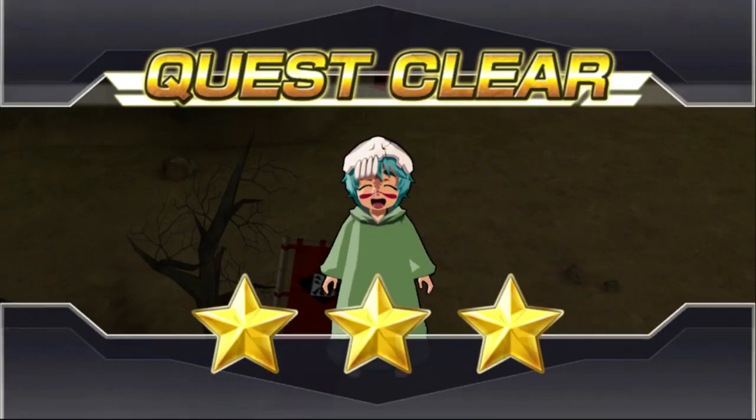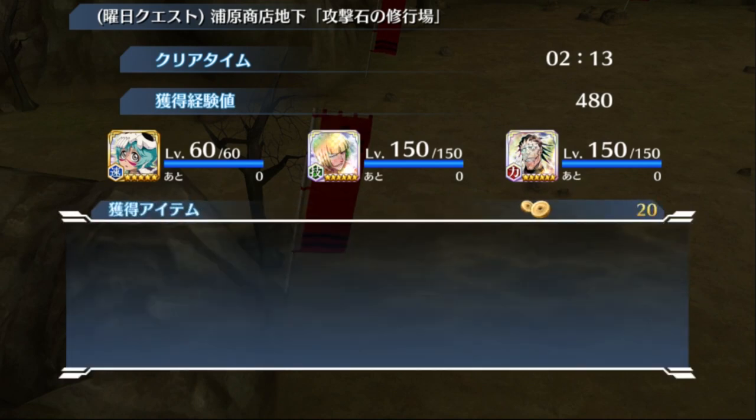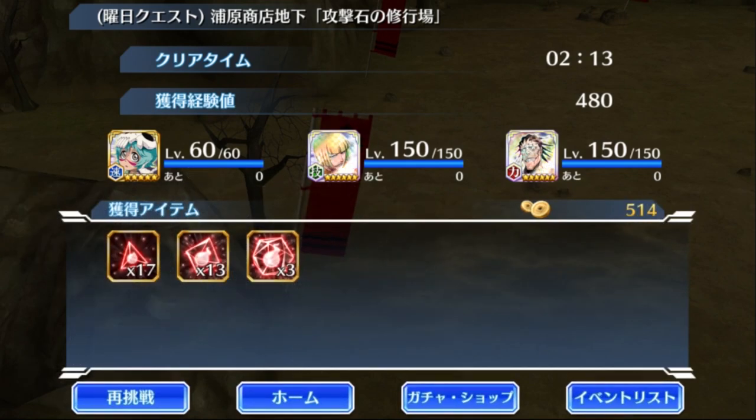Alright guys, so that was gameplay of Baby Nelliel. I personally thought her moveset was pretty okay actually. She had a lot of funny moves and just a cool character to have I'd say. Her soul trait is also damage reduction, so I highly recommend that you get her — that's a really good soul trait. But yeah, that's the end of this video. If you enjoyed it, please give it a like, share it and subscribe and all that good stuff. And I'll see you next time. Bye!